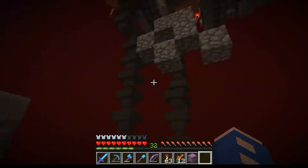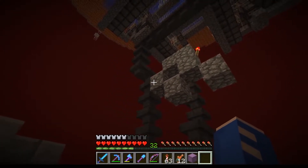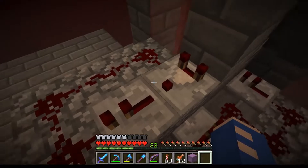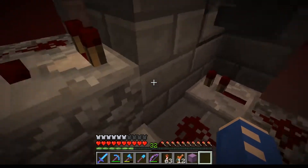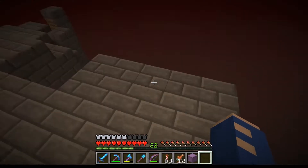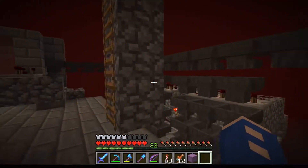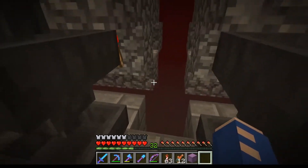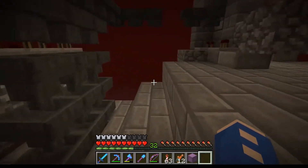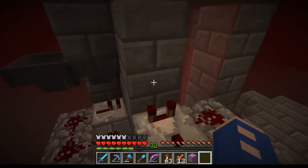We've got a non-stackable item sorter here — you can just Google these, they're pretty simple. It just works on signal strength: a non-stackable item has a much higher signal strength. It's going to come right down here into our clock. Had to fit it in as best I could without messing with the hoppers. That's going to dispense all of our swords, because I don't really want them. And that is a ghast — I'm going to hope it's just below the bedrock. Then here we've got regular item sorters. There are tons of great videos on these, or I can make one explaining them.